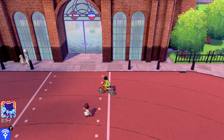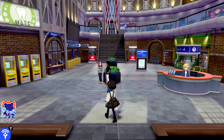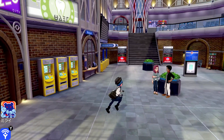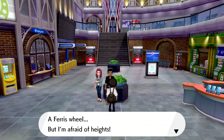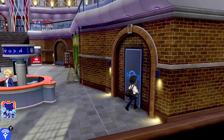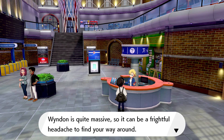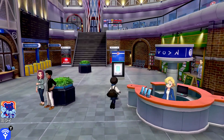This looks like a giant shopping center — or a train station! An NPC says: 'I want to do an entire loop of the Galar region; what better way to start than the ferris wheel?' Oh, is this like a ferris wheel? But I'm afraid of heights! An NPC notes: 'It's quite massive so it can be a frightful headache to find your way around — best to use the monorail or a flying taxi.'